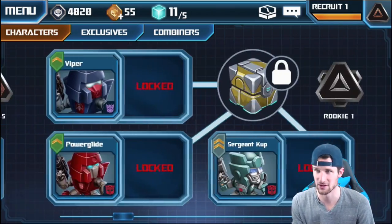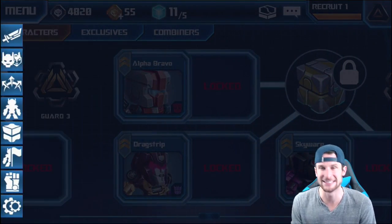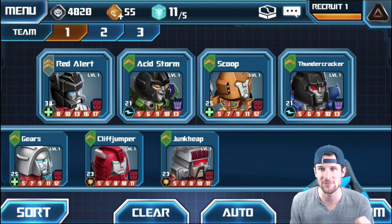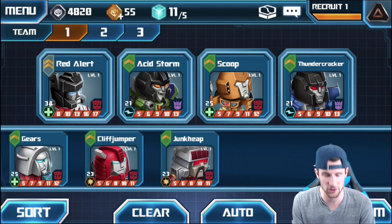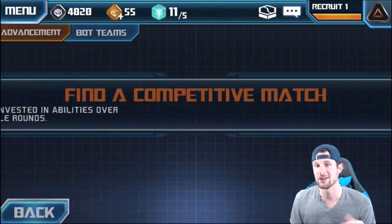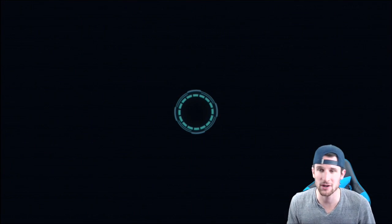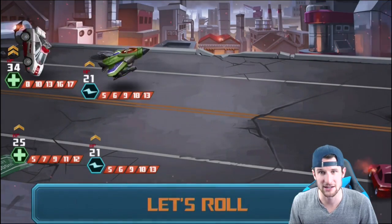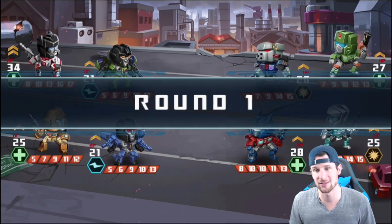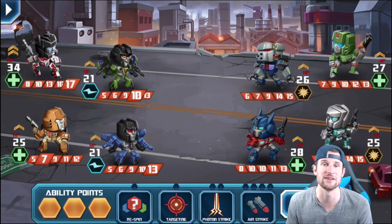Transformers — everybody knows Transformers — so there are so many Transformers you can unlock. Look at all those Transformers! As you progress in the game you can actually unlock a lot more of them. Here's our team that we're rolling with: we've got Red Alert, Acid Storm, Scoop, and Thundercracker. We're gonna go ahead and go into a battle and see if we can win. If you haven't seen my video on this previously, go check it out.